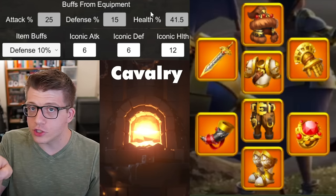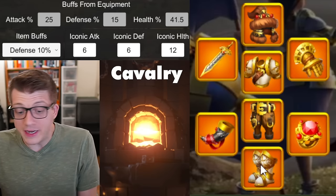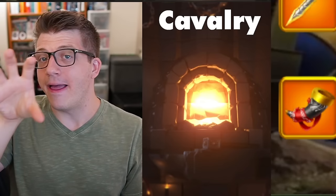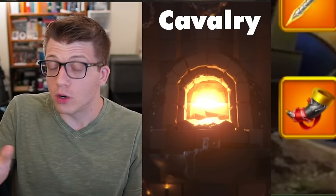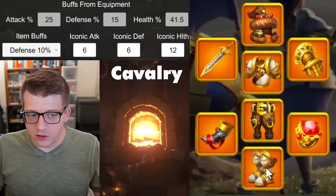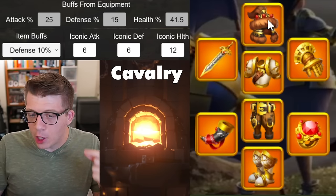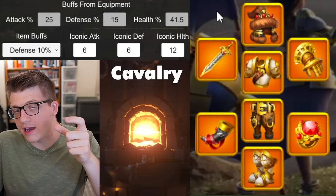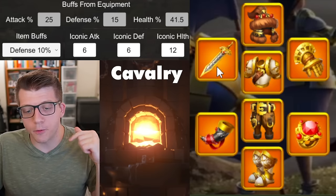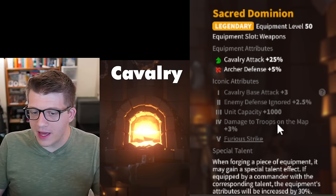For iconic upgrade priority: for infantry and archers, boots are first because iconic four and five give bonus march speed that those troop types desperately need. For cavalry, I don't think boots are the best starting point. Instead, I'd prioritize the weapon and helmet — the KvK pieces. While they cost more to go through the iconic tier system, you'll collect blueprints through KvKs and point-for-point you get more value. Sacred Dominion's iconic upgrades give you enemy defense ignore, more troops on the battlefield, and three percent more damage to troops on the map — literally three percent all damage, which is insane.